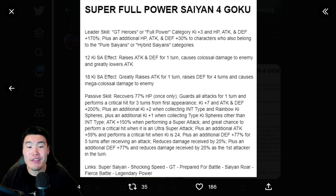Passive: recovers 77% HP once only, bars all attacks for 1 turn, and performs a critical hit for 3 turns from 1st appearance. Ki plus 7, Attack and Defense plus 200%, plus an additional Ki plus 2 when collecting INT and rainbow Ki spheres, plus an additional Ki plus 1 when collecting type Ki spheres other than INT. Attack plus 150% when performing a super attack, and great chance to perform a critical hit when it is an ultra super attack, plus an additional Attack plus 59% and performs a critical hit when Ki is 24. Plus an additional Defense plus 77% for 5 turns after receiving an attack, reduces damage received by 25%, plus an additional Defense plus 77%, and reduces damage received by 25% as the 1st attacker in the turn.